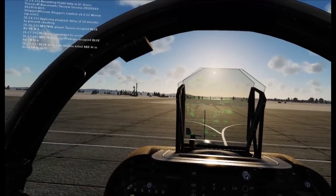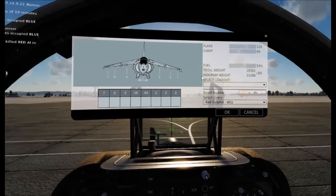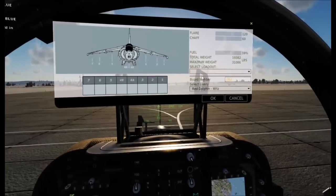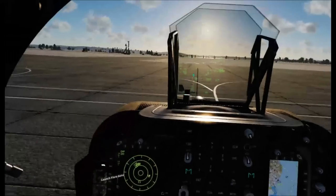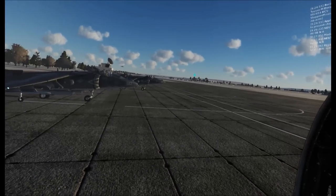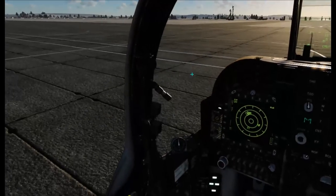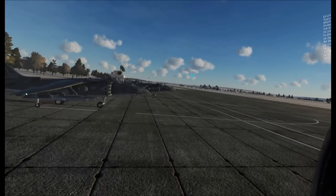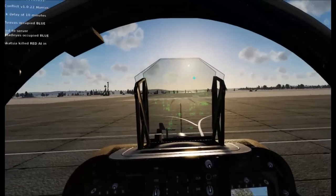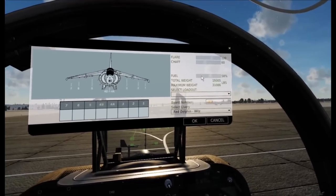First topic is going to be vertical takeoff and vertical landing. Let's go ahead and leave them as they are now. You currently have about 60% fuel and no loadout on your weapon stations, so you should be plenty light enough to vertically take off. To vertically take off, you need to be under 24,000 pounds — ideally much further under — because the Harrier's engine produces roughly 24,000 pounds of thrust, assuming it's wet. Ideally, you should be at around 23,000 pounds. But for us today, we're at about 19,000 pounds, so we really don't have to worry about that.